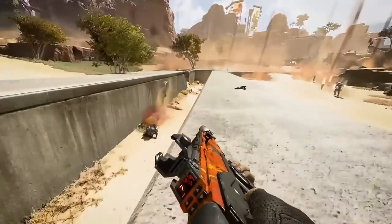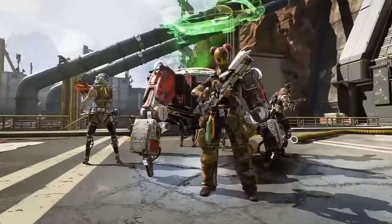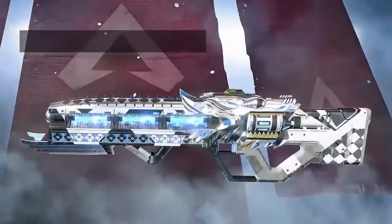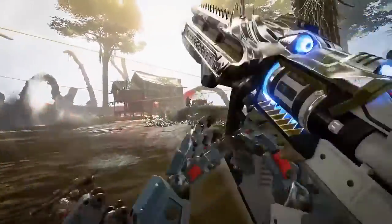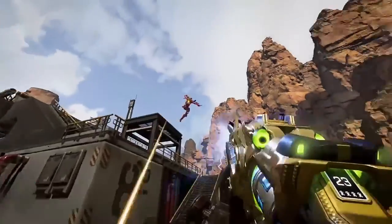you'll instantly unlock three brand new Wild Frontier Legend skins. From there, just play the game, level up and earn that sweet, sweet loot. At level 100, you'll unlock the legendary Silver Storm Havoc skin that breathes smoke and fire as your kill count rises. Go even higher to unlock the Golden Idol Havoc skin and really bring the heat.